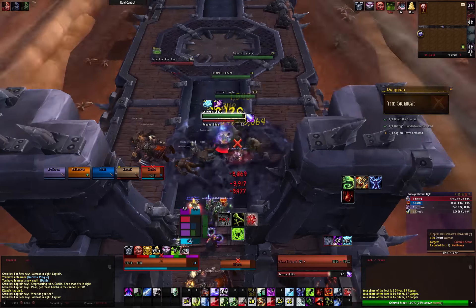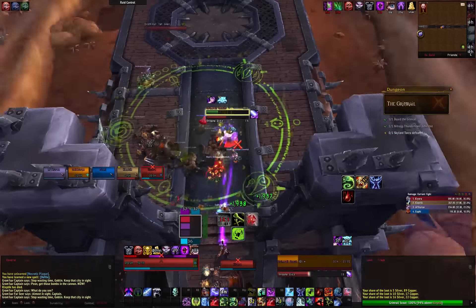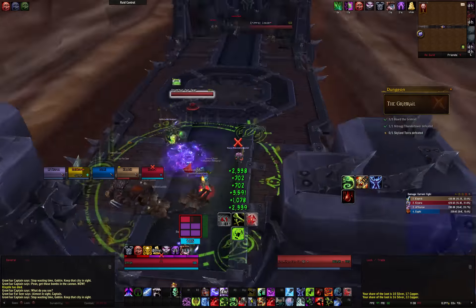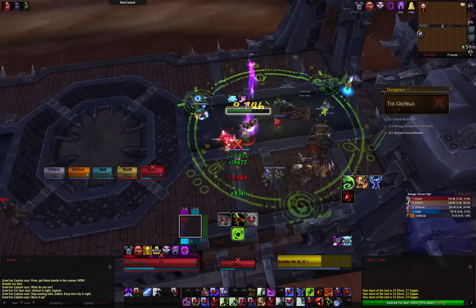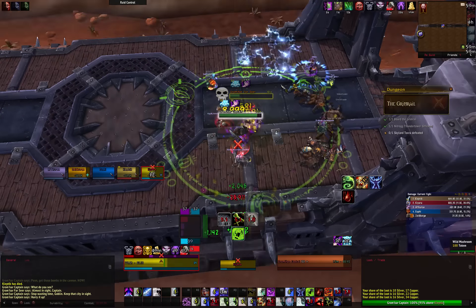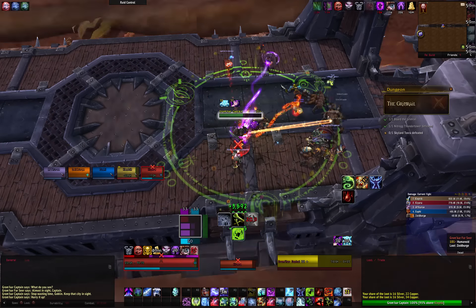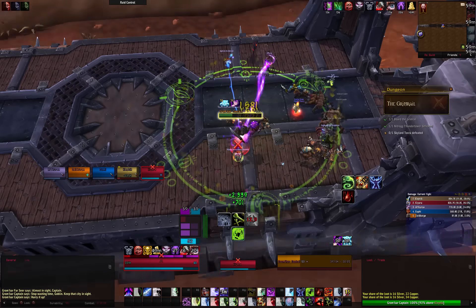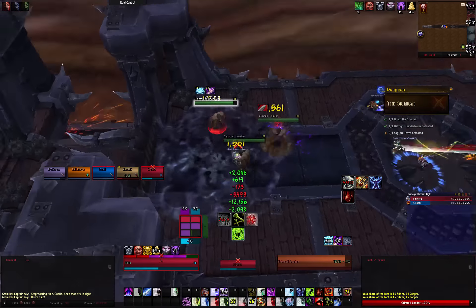For the last big pack, we CC'd one of the Farseers, and the tank pulled one of the outer mobs to prevent pulling the rest of the pack. We focused down the Farseer and let the loaders be cleaved down. Carefully pull the remaining mobs while avoiding the captain as best as possible. The captain has one ability to look out for — she will cast Reckless Slash, an AoE around the boss that the melee and healer will need to be aware of.